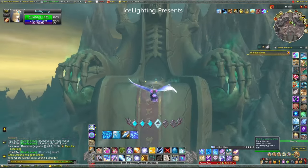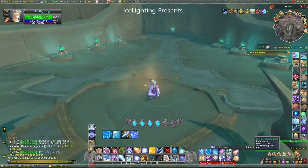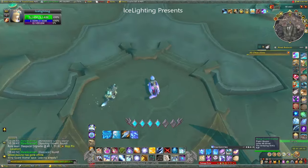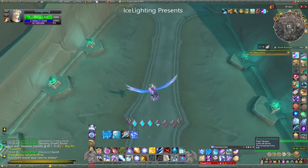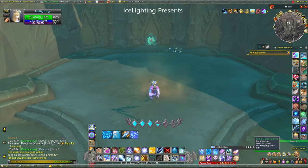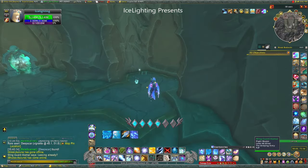You are heading to the Seat of the Primus, at the very top of this big flat platform area. Basically you want to make your way right down to the back corner, and you will then see the crate in that top corner. If you're not sure where I'm talking about,